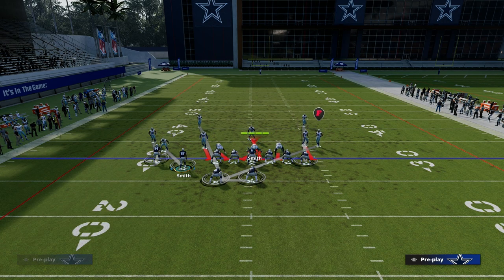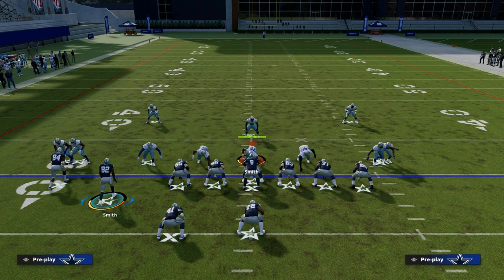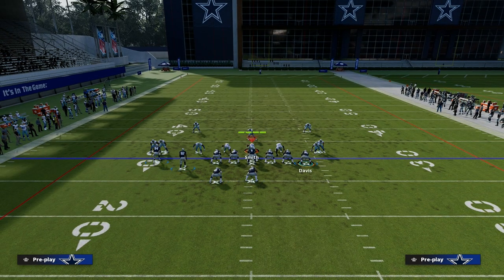The first thing we want to do with this play is beat man coverage. If you think about what we've typically been doing with this offense, it's utilizing slants and post routes to get routes open over the middle of the field. Now we're going to attack the sideline to keep them honest, especially on the short side.